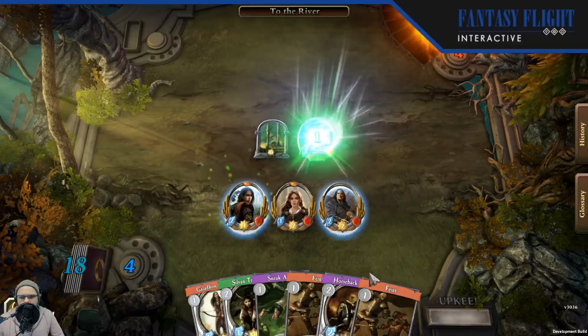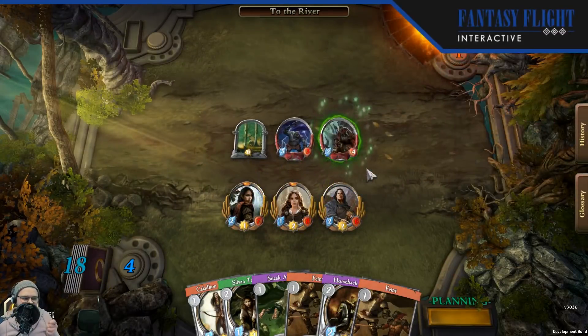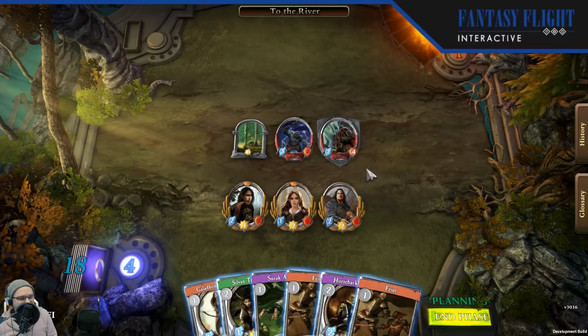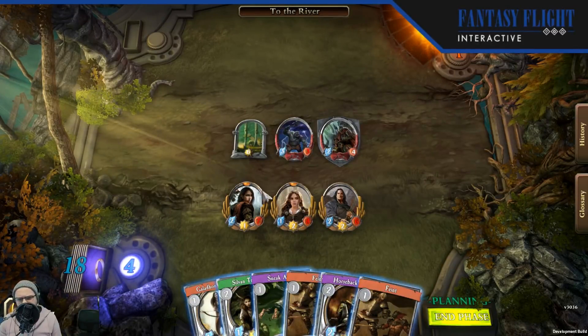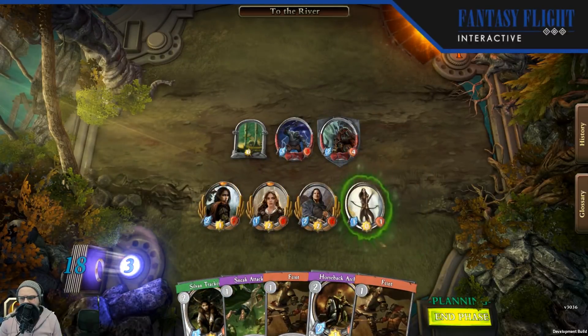We'll heal up. Someone mentioned using Legolas to activate Gimli, which is tricky play, but currently you cannot target your own heroes with that damage. I think that overall it helps — you won't accidentally trigger there, which is probably a good thing. If I use the Archer to deal one to the Hill Troll, it'll go down to two, meaning either of my heroes can take it down. If the Troll attacks Arwen, then I can just pick him off with Legolas. Upkeep is always at the beginning of the turn in our game. We'll deal one damage to the Troll.